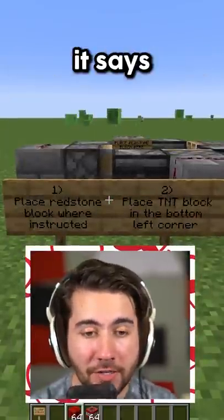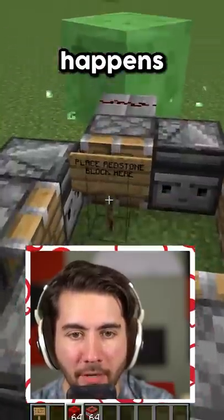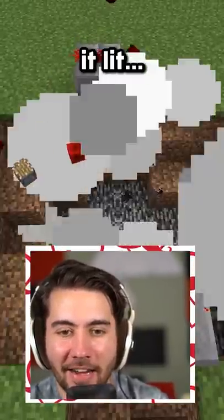This next one has instructions. It says: place redstone block where instructed, place TNT in the bottom left corner, and then spooky. So let's see what happens. We're going to put a redstone block here and then a TNT block in the corner. Look at this. Oh.